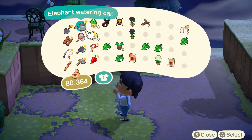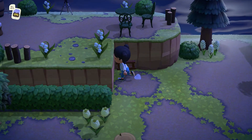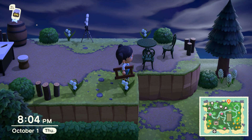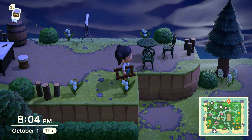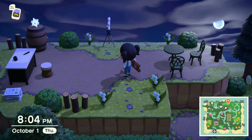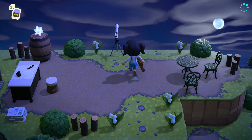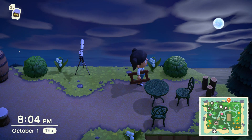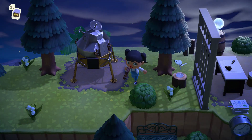And up here I have a stargazing cliff. There used to be a ramp here, but unfortunately Animal Crossing only lets you have eight ramps — I thought we could have ten, I planned for ten. So I had to take this ramp and put it over my campground. But I think it's okay, I think it kind of works — to climb up the cliff to go stargazing. It's kind of romantic, right? I think so.